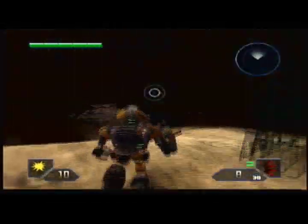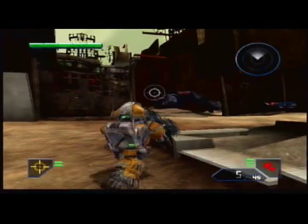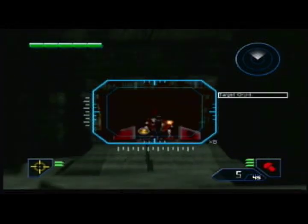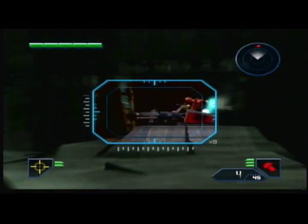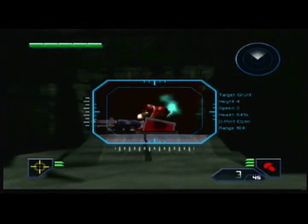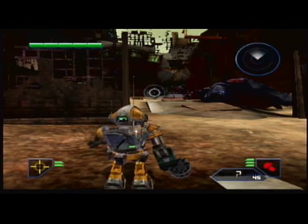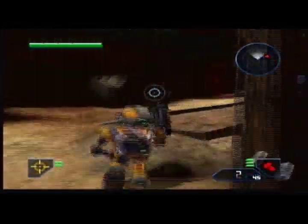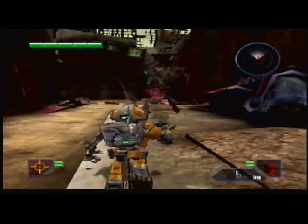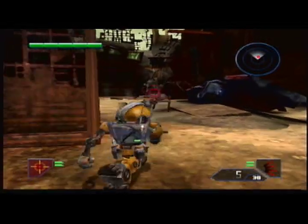I don't remember if it's in this level or the next, but we get introduced to something that only appears here in this section of the wasteland. It's this level — I remember that turret. And explosion! Superheated arrows are just super fun. Oh wait, no, it's the next level. Okay, I don't remember when we're going to see it.